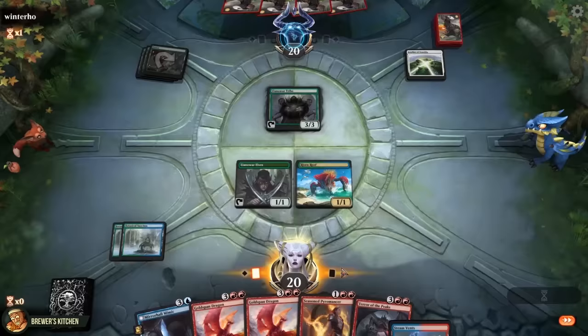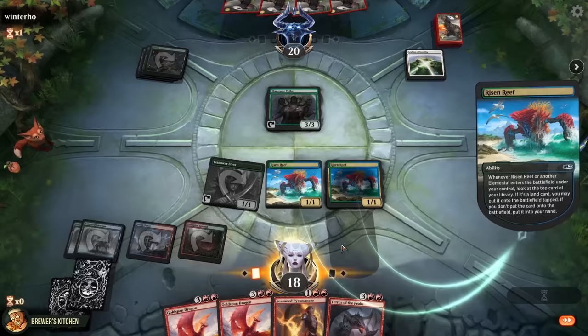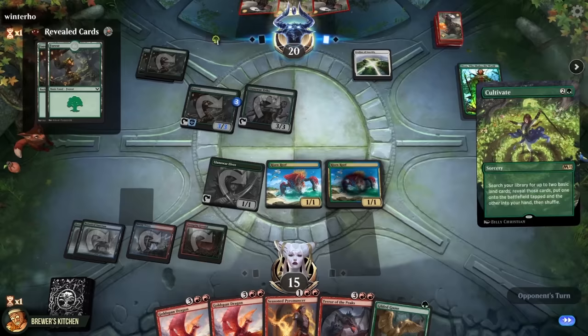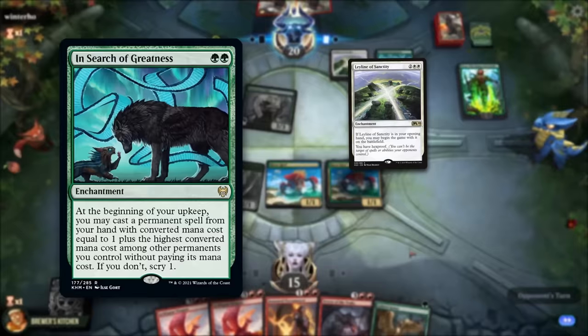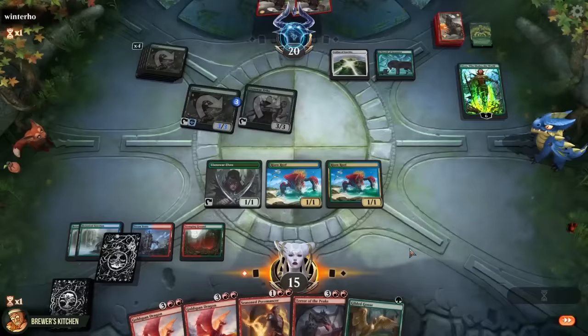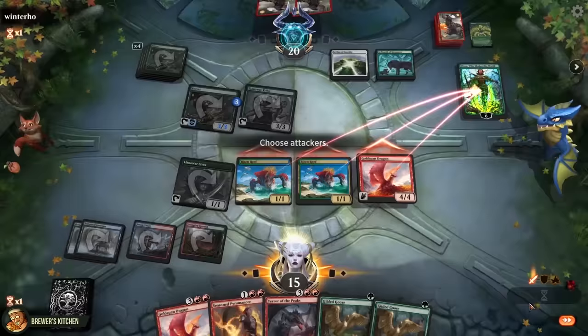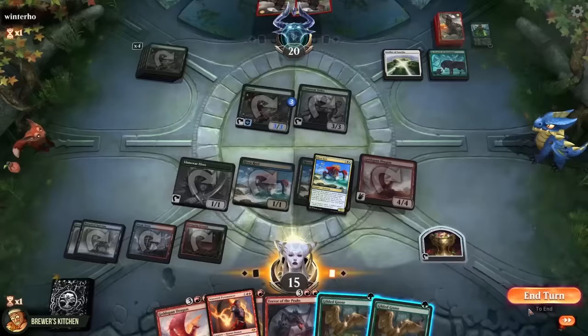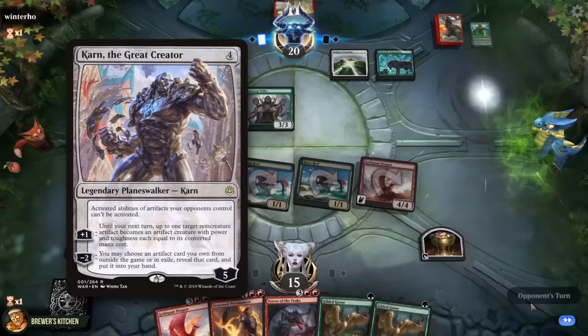Opponent plays another forest and Llanowar Tribe. We draw a Terror of the Peaks, shock a Steam Vents, and now it's time for that value — copy Risen Reef, get two triggers, get a land and a Gilded Goose, and pass the turn. Opponent plays Nissa Who Shakes the World, untaps a land, swings in for three, then Cultivate for two forests, plays a forest, and In Search of Greatness. So now that Leyline makes sense — if they had that earlier they could have cheated in Nissa on turn three. We draw another Gilded Goose; let's play Goldspan Dragon to swing in and kill Nissa, create a treasure. Since Goldspan Dragon makes treasures produce two mana, we could play the Gilded Geese, but it's better to discard them later to Seasoned Pyromancer for Risen Reef value.